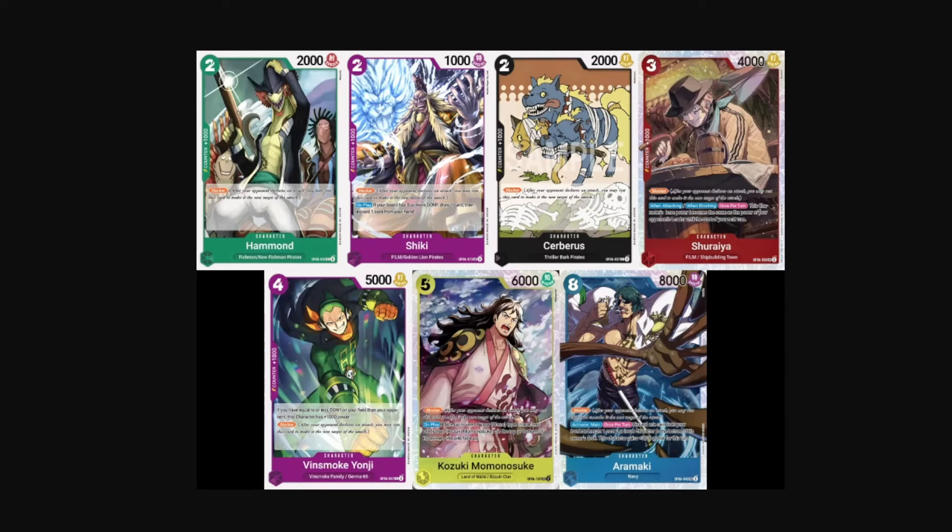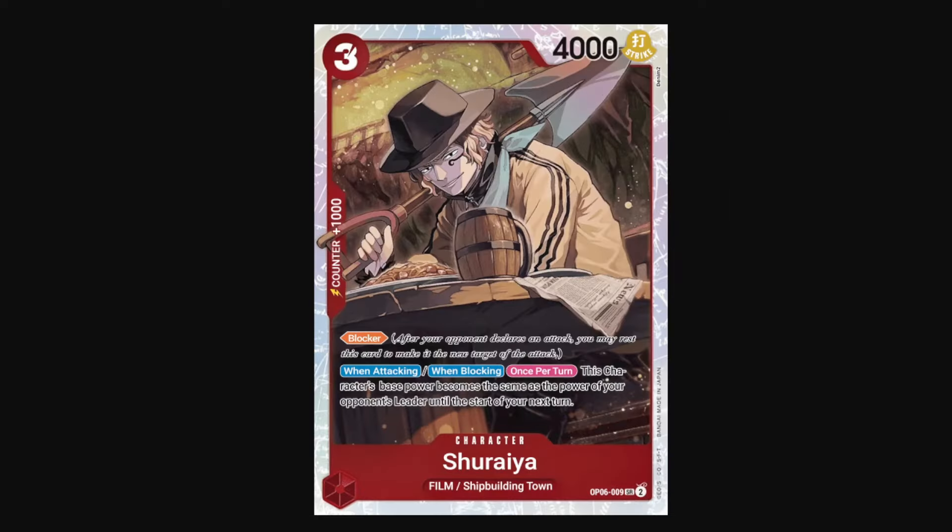You'll also want to run blockers in your deck. Here are the generic blockers. There's a lot of conditional blockers in this set as well — we'll go over those after. We only have 3 two-cost blockers in this set. These would be what I would call the chump blockers. Shuraya is also chumpish, but he has more usefulness. He is a 3-cost 4k blocker, but when attacking or blocking once per turn, this character's base power becomes the same power as your opponent's leader until the start of your next turn.